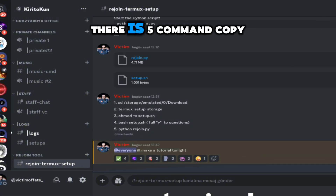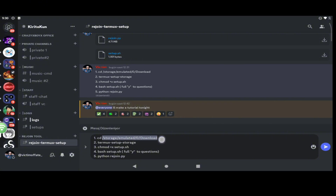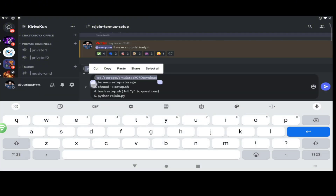As you can see, there are five commands — copy and paste them into Termux as I did.